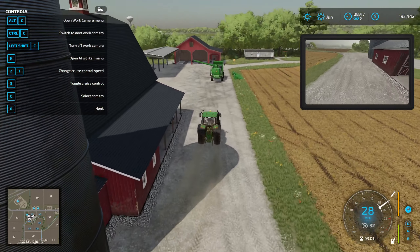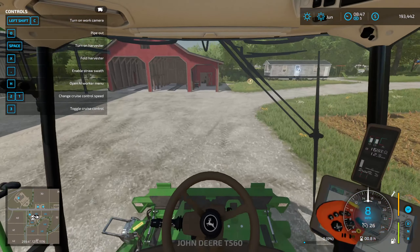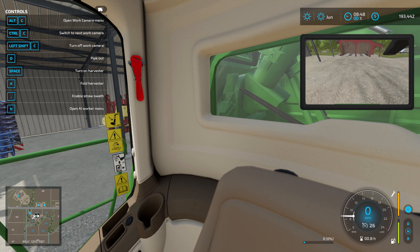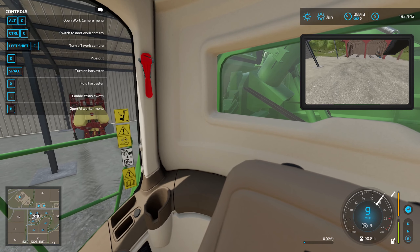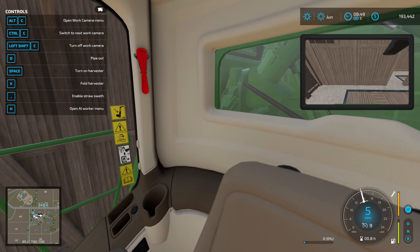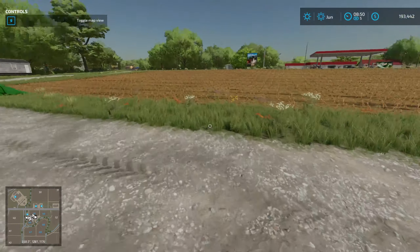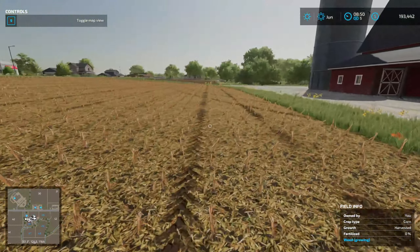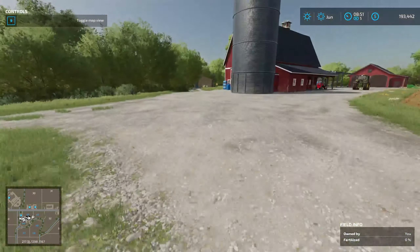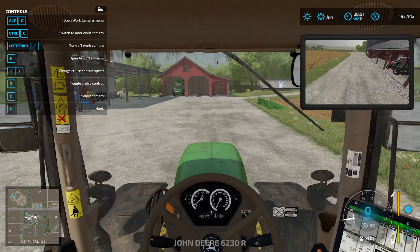We need to get the harvester put away. The camera changes depending on what you have attached. Let's check what the field needs right now — needs to be weeded. What does this one need over here? I don't think it needs anything — so that one's all good. This one needs to be weeded. I'm kind of curious to know what the working camera looks like for this one, so let's hop into here and go pick up our attachments.